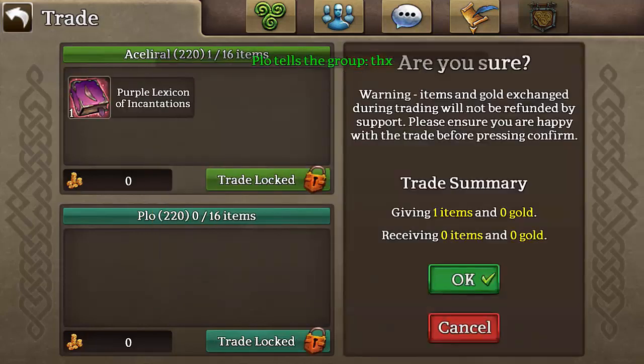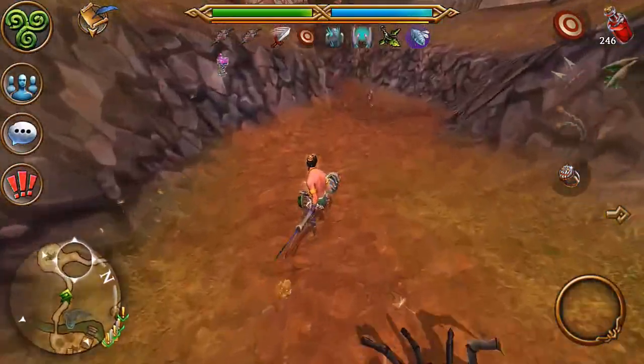Ranger synergizes particularly well with mages as they have a lure to improve your damage. The second build is a bossing build.